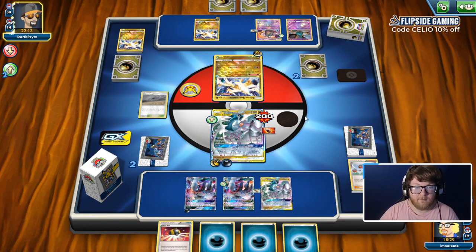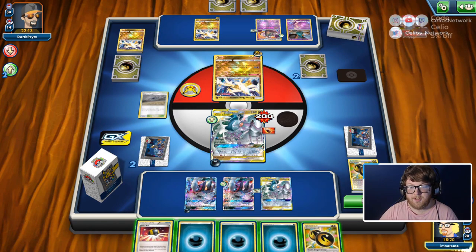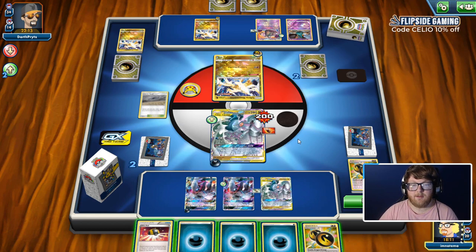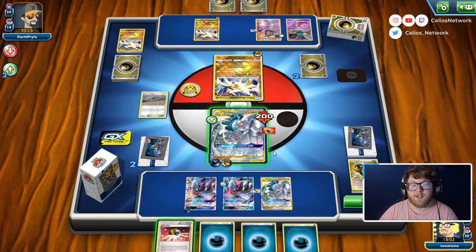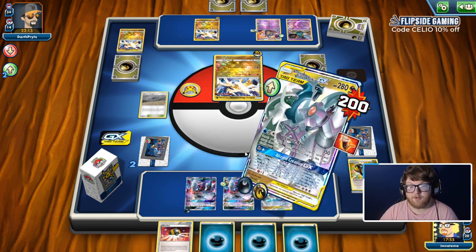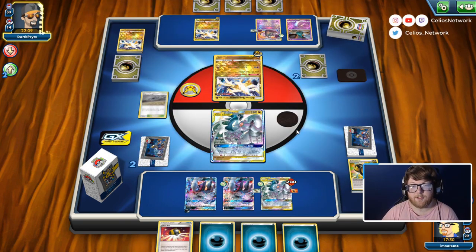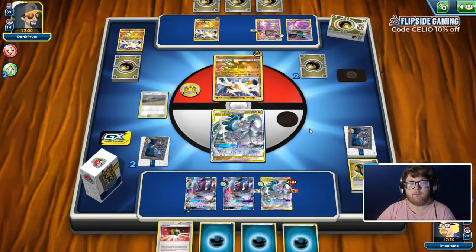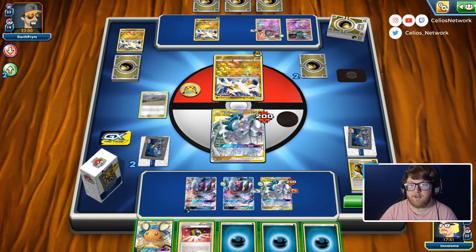Unless this top deck is good, we lose. It's a Double Dragon Energy, which is not good enough. We could either knock this out or retreat, but either way it doesn't help us — if they didn't have energy on both we could just attach and go Ultimate Ray, but that's not the case. We can't Ultra Ball for support Pokemon because they have Float Stone on the Garb. We could retreat and just stall one turn, but I'm not sure we'll get anything out of this. They swing for 200 and we get a Dedenne that we can't use, so that's a scoop.